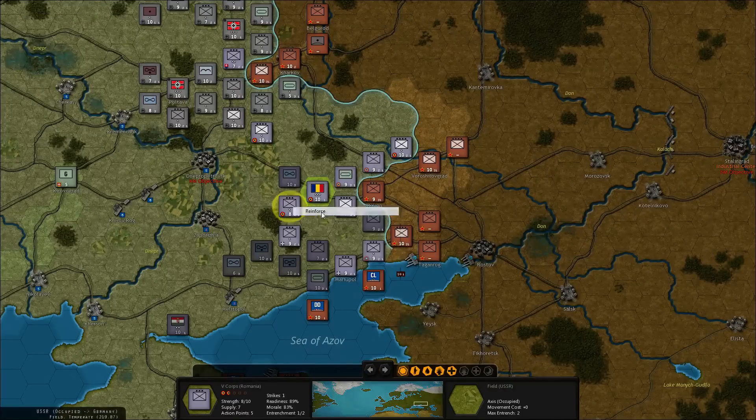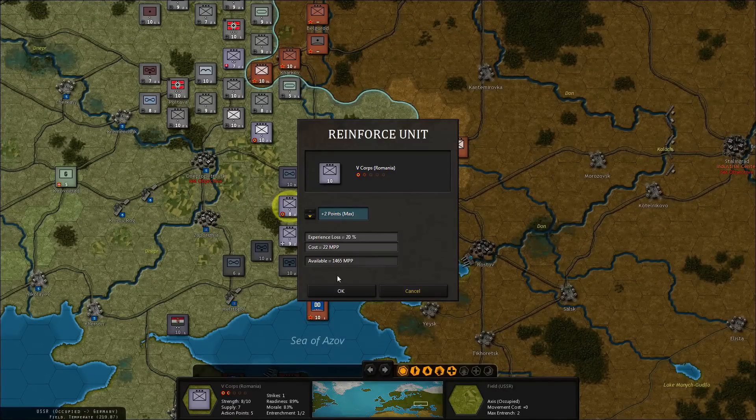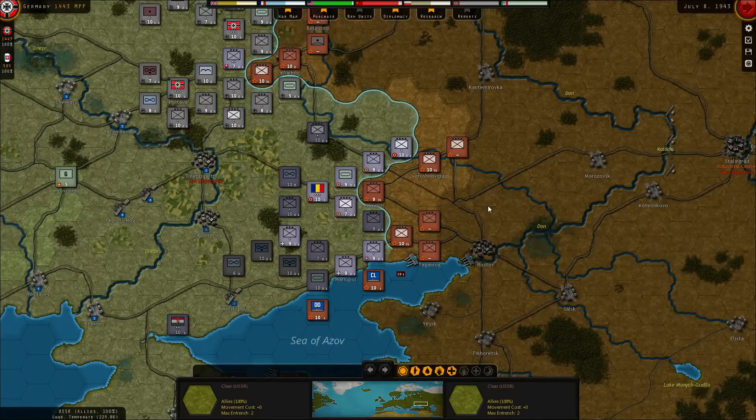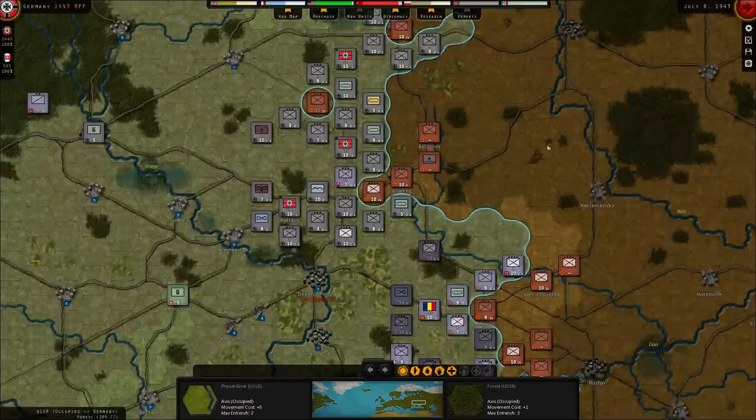We should be able to swing around unless they reinforce next turn. We got this one that can reinforce and we got more of the army over here, really threatening Stalino. I think we'll take Rostov as well, and then we're free to go into Rostov after that.